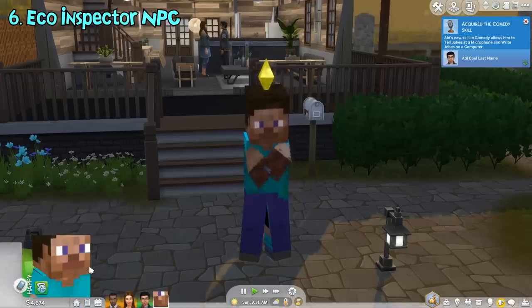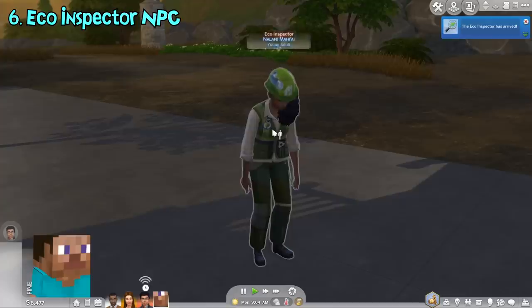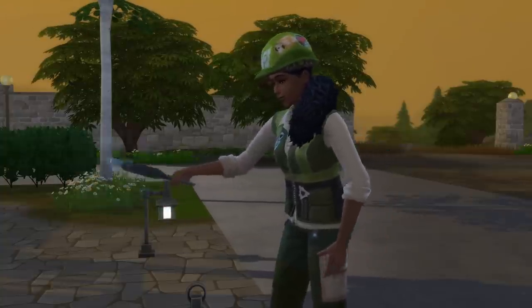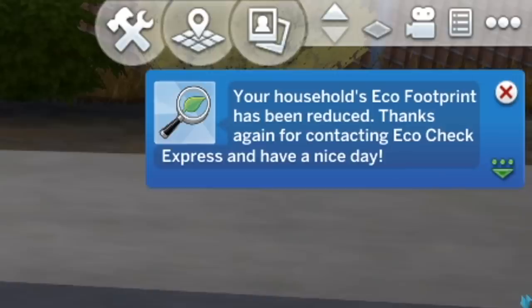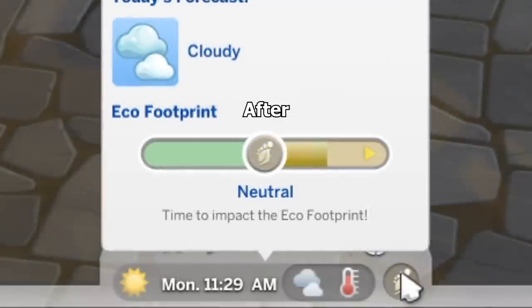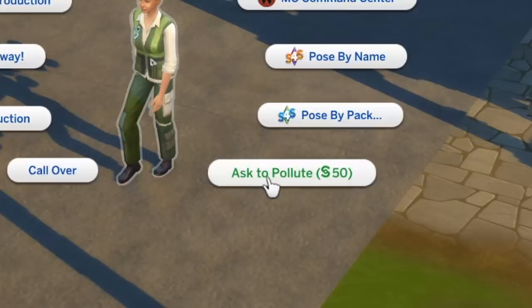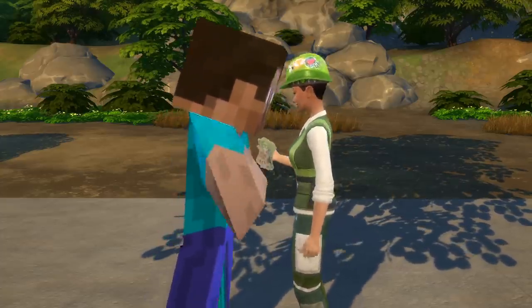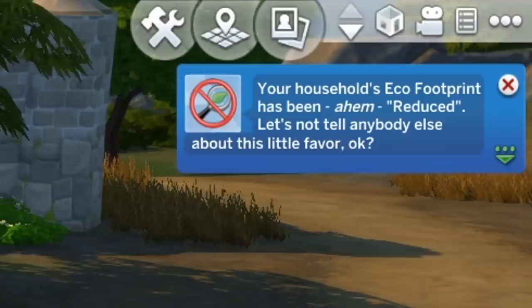There's a new service NPC you can hire called the Eco-Inspector for 225 simoleons. When hired, they will come to your lot and start measuring your eco-footprint level, then use a vacuum machine on your lot, which decreases your area's eco-footprint level to be greener. After they leave, there's a cooldown of a few days before you can hire them again. Besides that, when they're around, you can also bribe them to pollute the world instead. There's a chance they will reject your bribe, but if they accept, they will use the same machine to pollute the environment, making it more industrial.